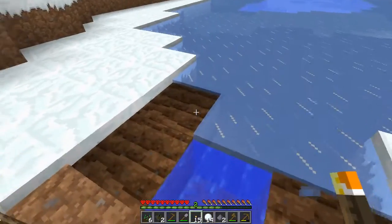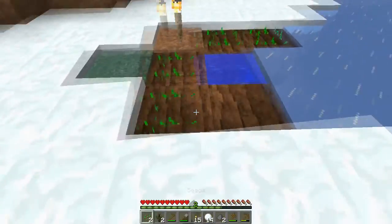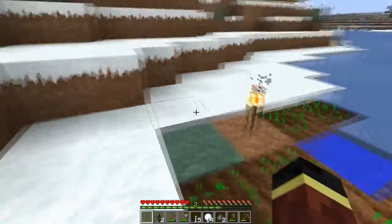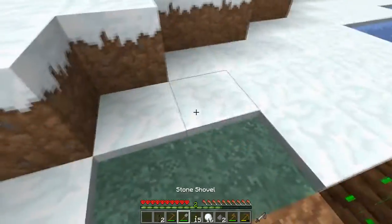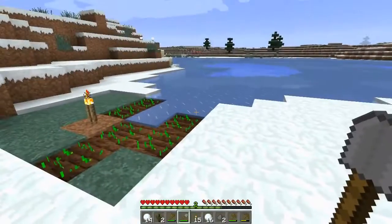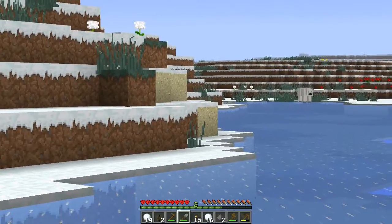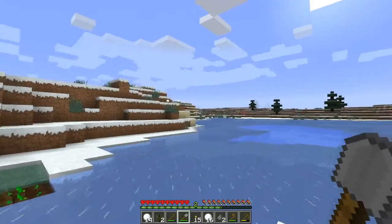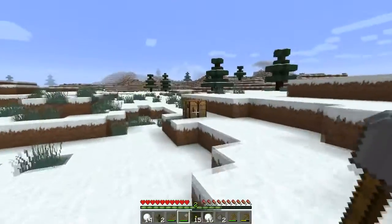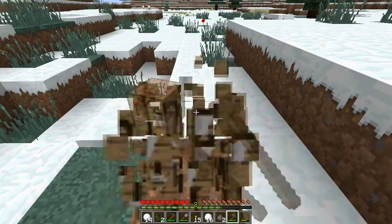Let's see if we can keep this snow — how many blocks do I have? One, two, three, four, five. We'll take this one over here, and hopefully that'll do it. We're going to lose all this snow over here so might as well try to take it. Their cub — where did your cub go? As long as their cub grows up, we'll be good.